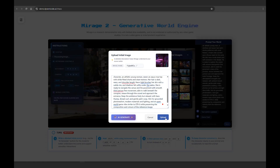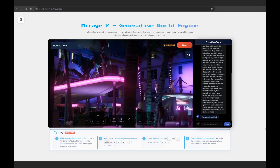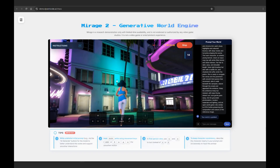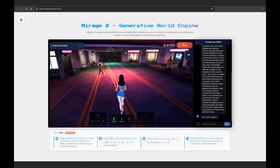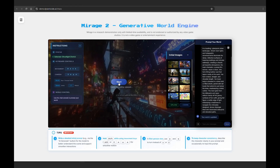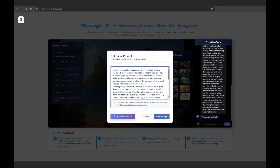I'll leave a link in the description below to everything I've used here, and I'm looking forward to seeing what everyone comes up with. Mirage already has lots of prebuilt worlds with the image already uploaded and the prompt on the right. You can click the little pencil icon to adjust the prompt as needed, click save prompt, and then press start.